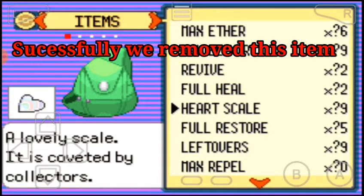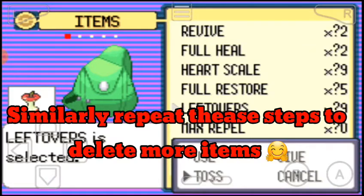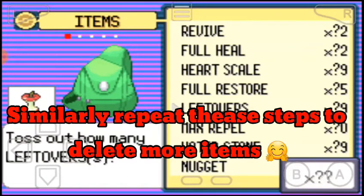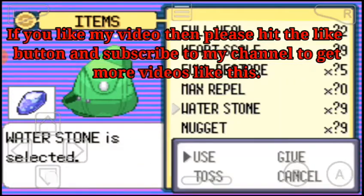We got rid of the hyper potion. I'm also showing that I don't need the leftover anymore, so I toss it — press the down button to question mark, yes — I get rid of it. Similarly, I can do many things.